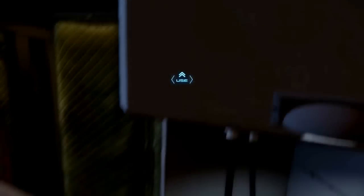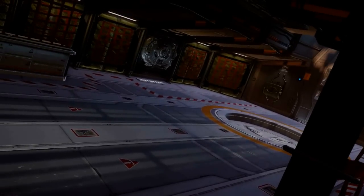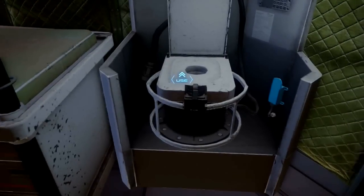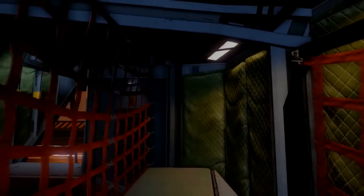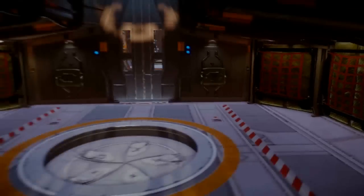They've added a sitting animation for sitting on the toilet — very important. This toilet is one of the stranger designs; it looks like a very, very small toilet, and it looks like somebody might have gotten a little messy on the side. They've also added some neat things: you can now get into each of the beds. There's not much to it, just the animation for sitting down — you don't get any fancy screens in the beds on this ship, unlike on the Constellation and some other ships like the Freelancer, which has some screens inside.